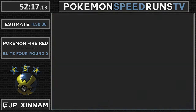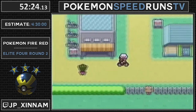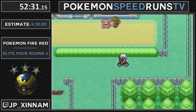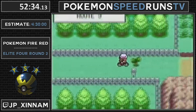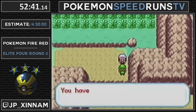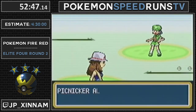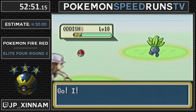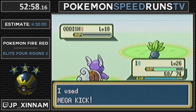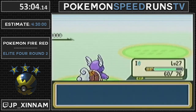I'm going to equip the Cheri Berry. Normally I would keep the Chesto Berry equipped, but I don't have one - so be safe and sorry. Now we got the bike and we're heading on over to this next fight. This is another dumb Oddish fight. Literally the only reason we have Mega Kick is because these Oddishes exist, and they don't die to Bite or anything like that. If we could route out Mega Kick, we would. But Mega Kick is faster, so here we are.